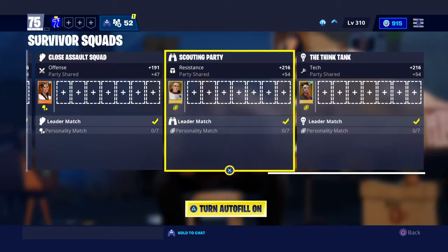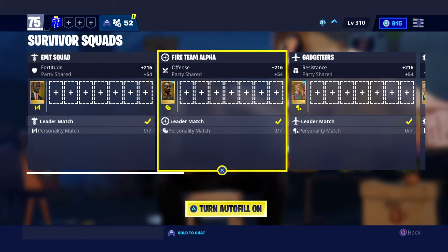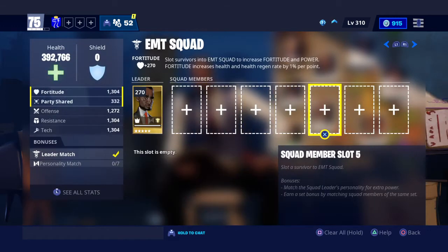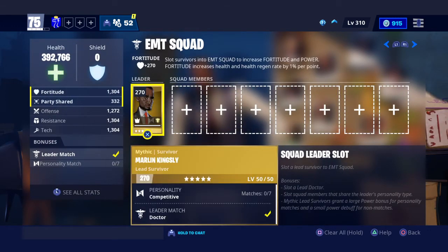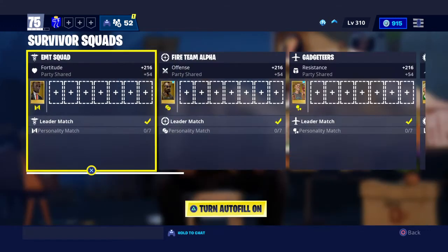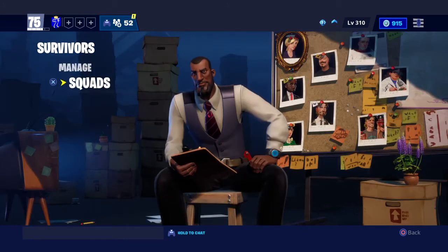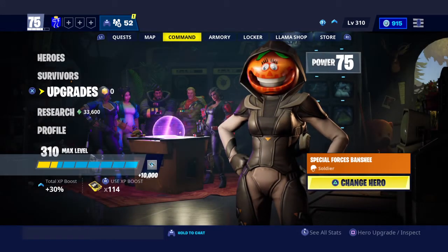I went up around 20 power levels just by putting the lead survivors in. Then if you connect all the normal survivors — the squad members — to match the lead survivor, you can be power level 130. Lead survivors, normal survivors, and research — those are the three main points of this game and how to upgrade your power level.